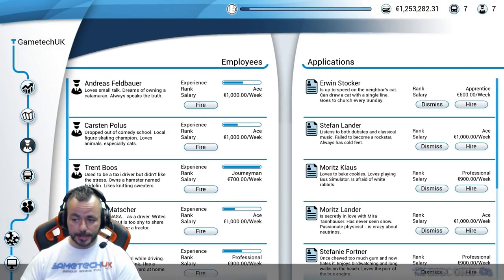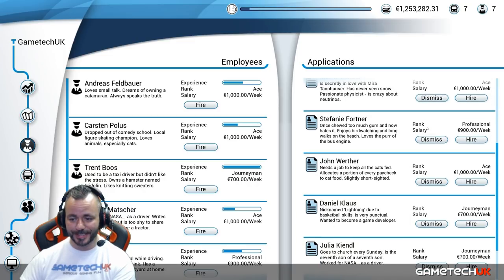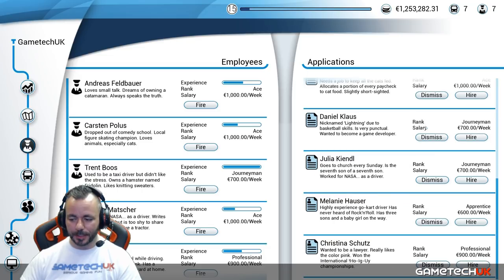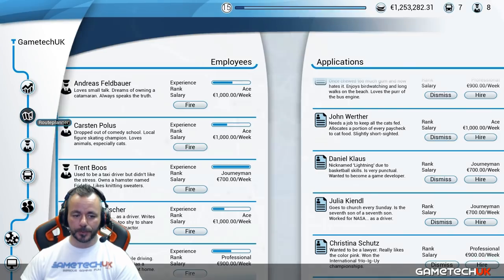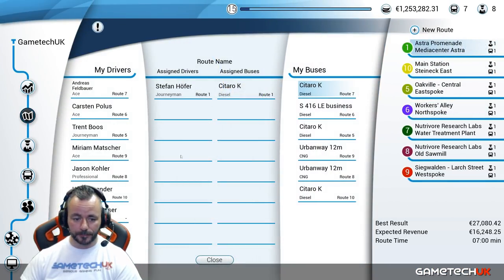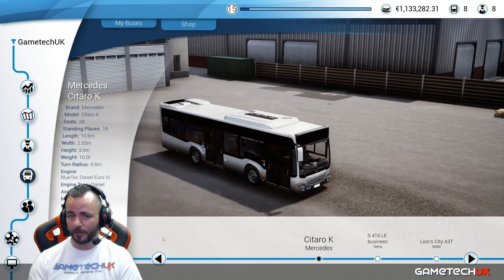What we need to do is employ a driver and buy a spare bus as well. Let's go to Employees. I haven't really found that it makes much difference which employee you pick — you can go for the most expensive one, they have funny little descriptions. We'll just go with Melanie and hire her for 600 euros a week. Coming back to the route planner and Assign Driver, you'll now see Melanie is there with a dash — she hasn't got a route yet and there's no bus assigned.